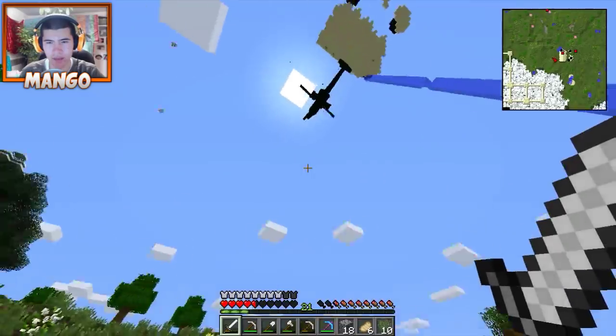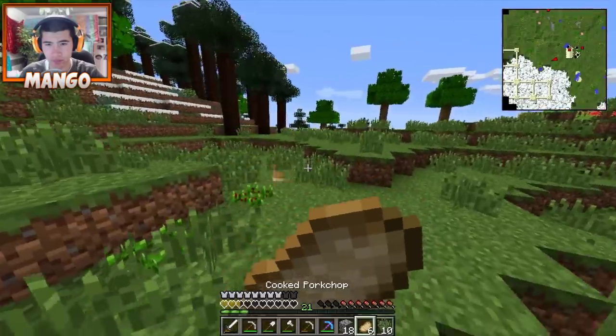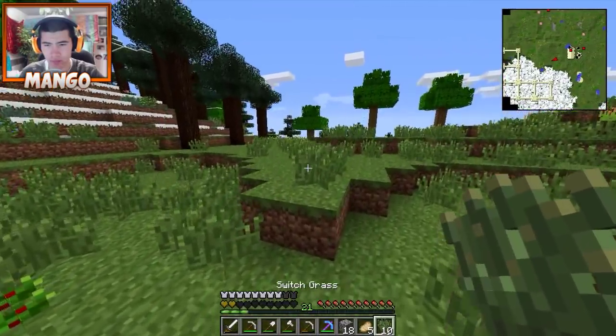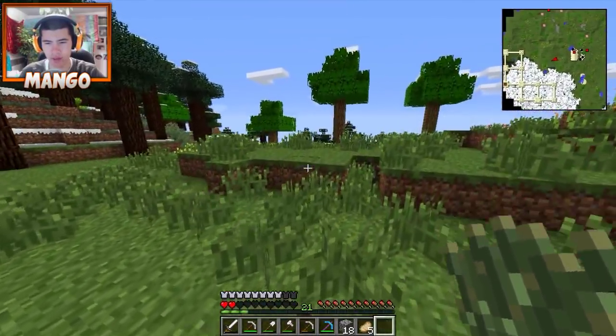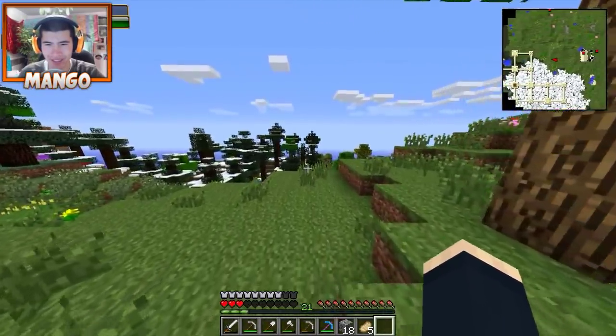Rip Spocky. You're going to have to drop in mid-air - it's going to be exciting. Don't worry. He's on half a heart. I'm on two hearts.